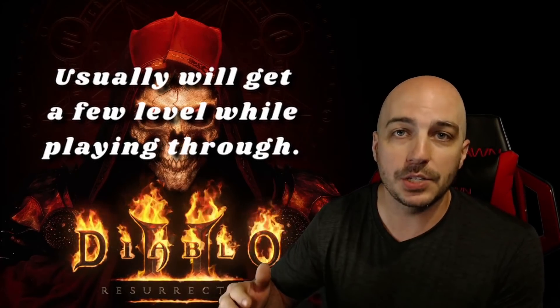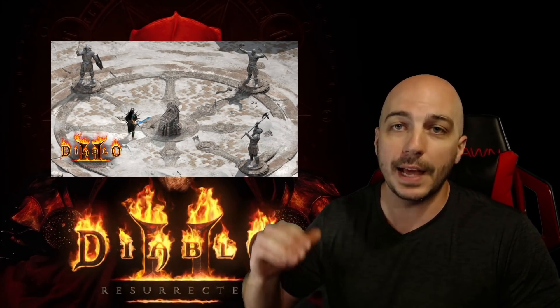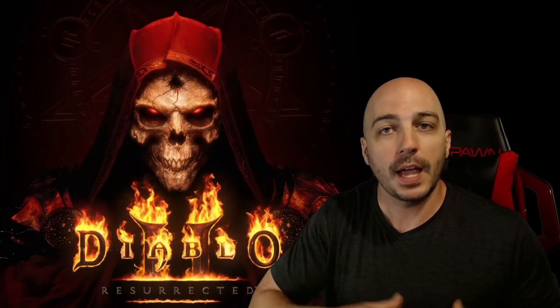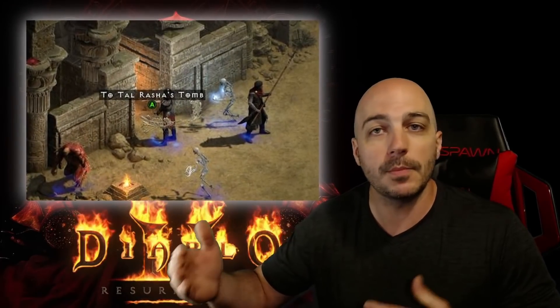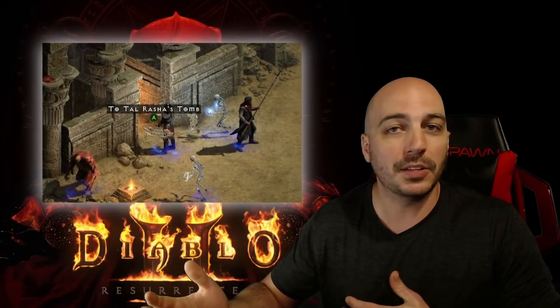You need to be at least level 24 by the time you get to Ancients. Once you kill the Ancients, they'll give you enough experience to bump you up to level 25. It's very important to get level 25 after Ancients because that's the point where you start gaining a ton of experience from doing normal Baal runs. If you get to Ancients and you're not high enough level, you and your party go back and do tomb runs until everyone gets up to the minimum of level 24. That's the best way — a combination of easy and fast.